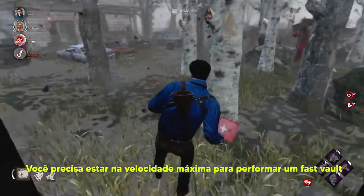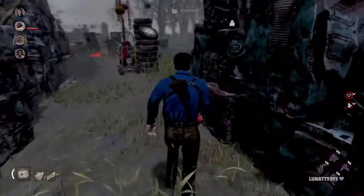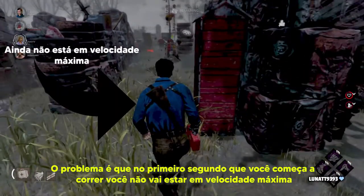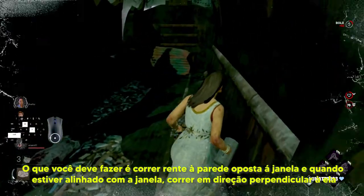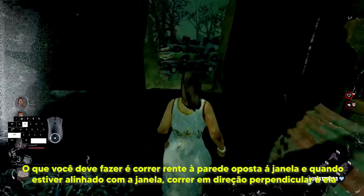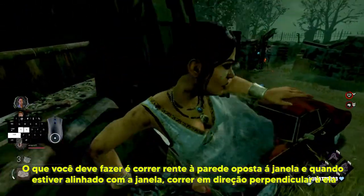Você precisa estar na velocidade máxima para performar um fast vault. O problema é que no primeiro segundo que você começa a correr, você não vai estar em velocidade máxima. O que você deve fazer é correr rente à parede oposta à janela e, quando estiver alinhado com a janela, correr em direção perpendicular a ela.